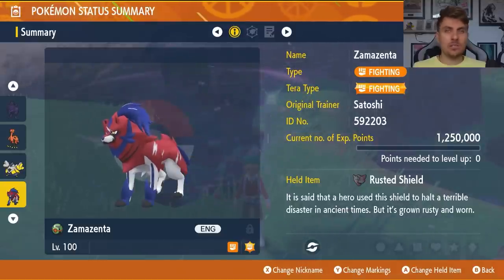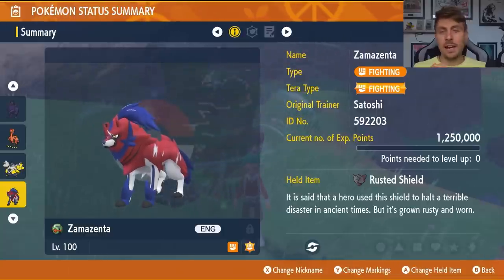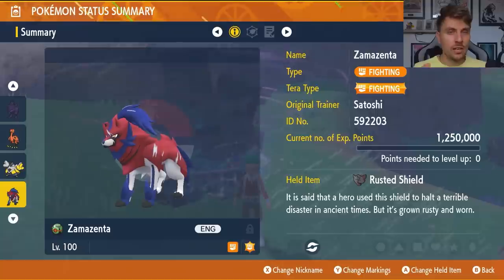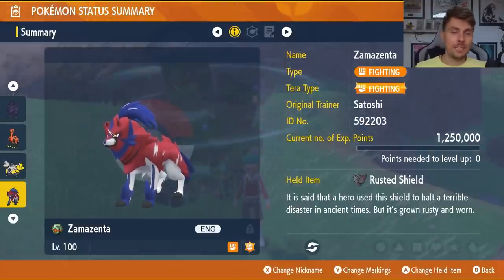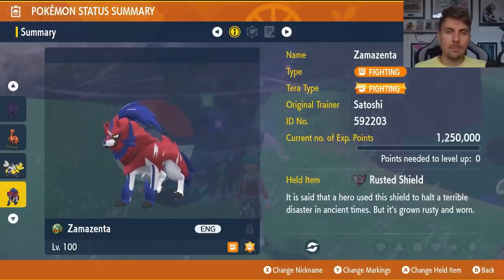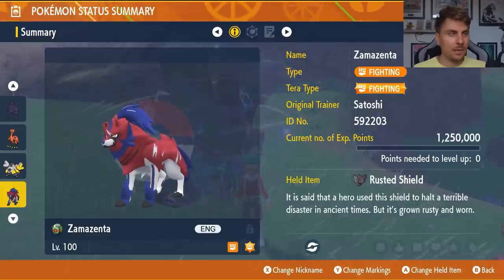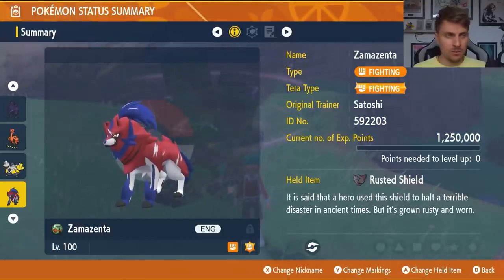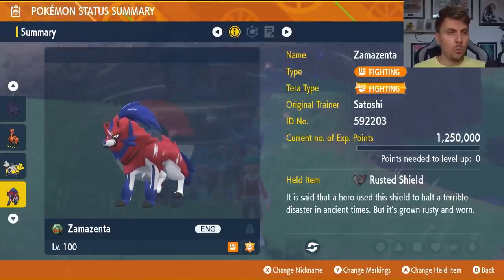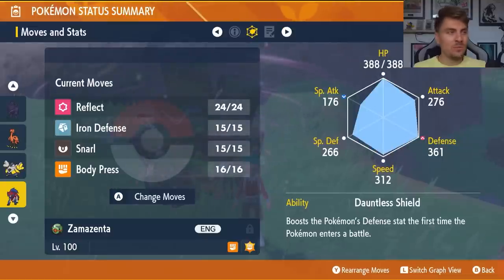The final Pokemon I'm suggesting is Zamazenta — probably not as strong as the other three, but a good option if you don't have access to those. It can be quick with Intimidate support but is a bit slower without. Zamazenta is Fighting type — Fighting and Steel with the Rusted Shield in its Crowned form — and instantly gets a Defense boost from its Dauntless Shield ability. It is level 100, Fighting terror type, with a moveset of Reflect, Iron Defense, Snarl, and Body Press.